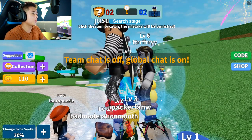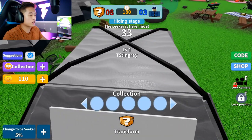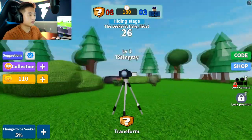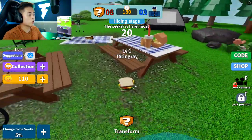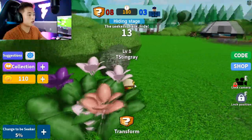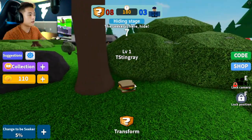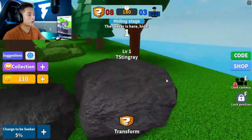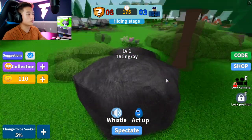Here we go guys, we are at the camping ground. Look at your boy, I am a huge tent. What can we become? We can become a boulder, a camera — this looks like my camera. A bicycle, a sandwich — oh let's become a sandwich. Actually, I feel like I should hide somewhere else. Maybe I can become a boulder over here and just chill right here. I'm gonna risk it all guys, I'm gonna become a boulder — what are the chances of me being caught?